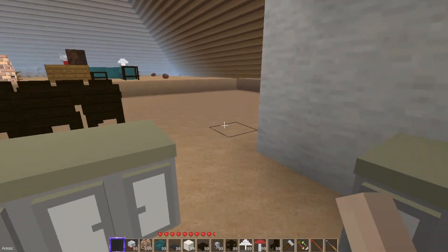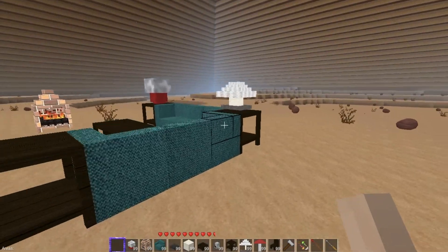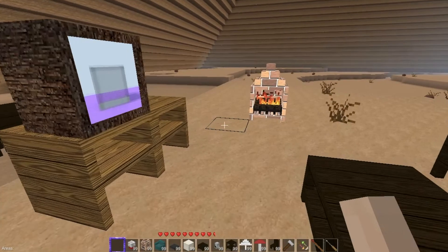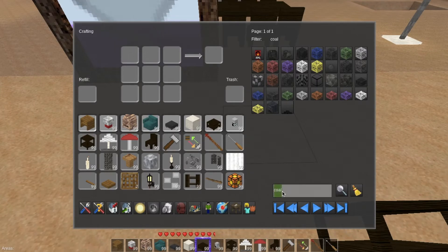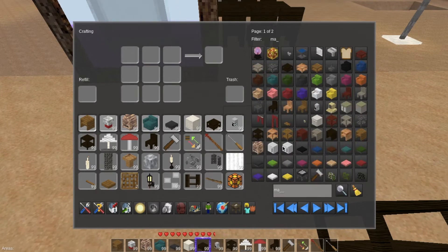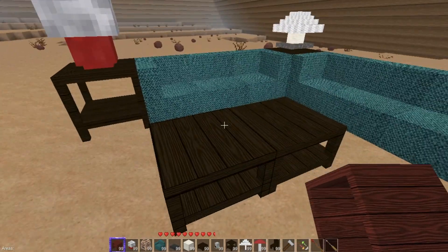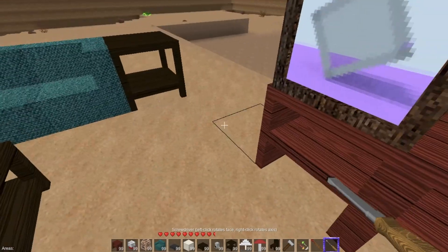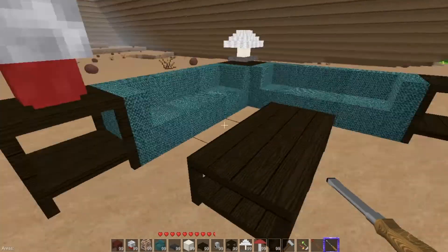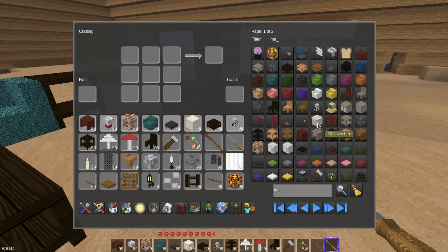We are going to get an entertainment unit in jungle wood, or we can use acacia because acacia would really fit well here. There you go — we have loads of different options at hand. Make all these uniform. Very, very nice. What else do we have in here we can play with? Forgot about the dishwasher. We have a grill, and we have a jungle hedge — I wonder how that would look here.